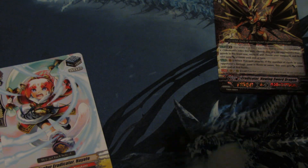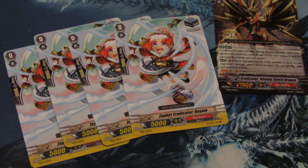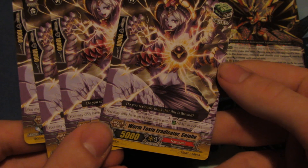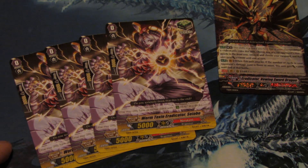Next we go on to the stand triggers — we have 4 Zerath Eradicator Heati. I'm not sure if I'm pronouncing it right, but this is the stand trigger for Eradicators. It's okay I guess — I don't really see the point to it, I think it should be a dragon. Then we get the reprint of the Heelger, Worm Toxin Eradicator Siub. Her new artwork looks really nice. So yeah, thank you for watching — this has been the Eradicator trial deck opening.